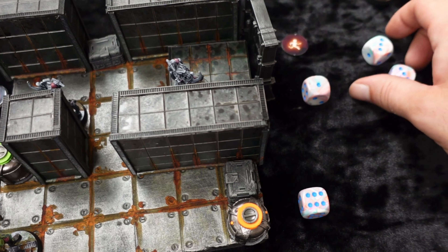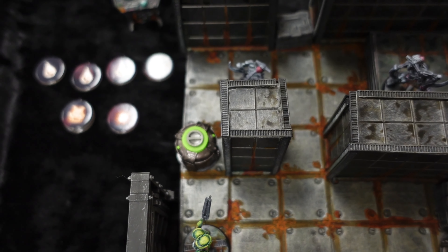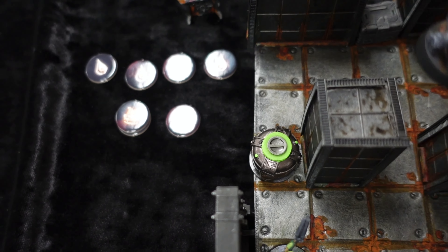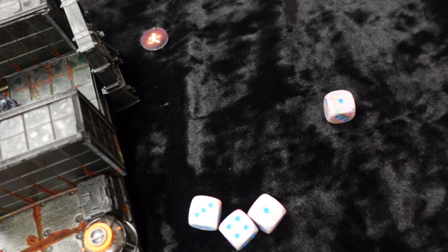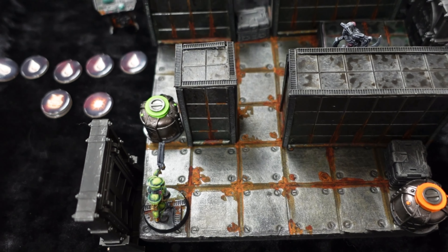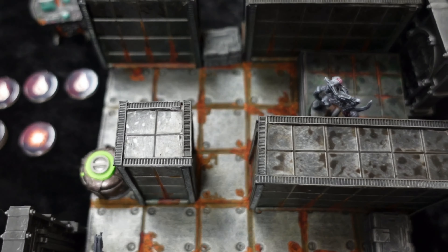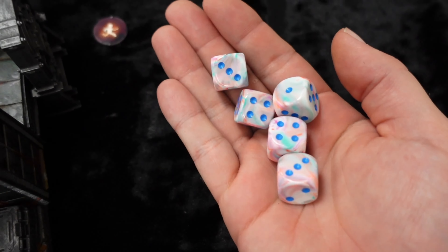A demon evades, moves, then gets an attack off — one two three. I have a chance to dodge but do not dodge, taking one damage. One action: bash this guy to be done with him. He'd have an attack in the mirror phase but cannot get to me. Pulse rating is now five so we roll five dice.